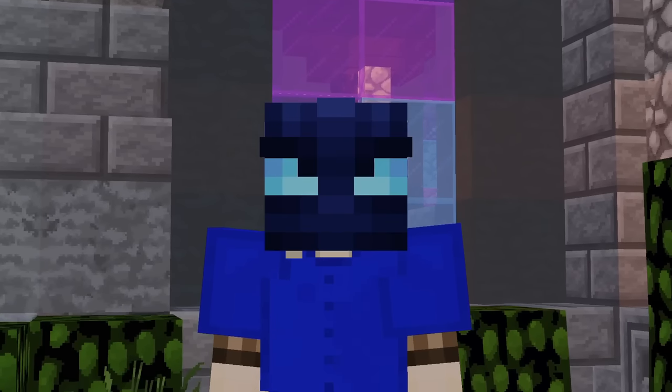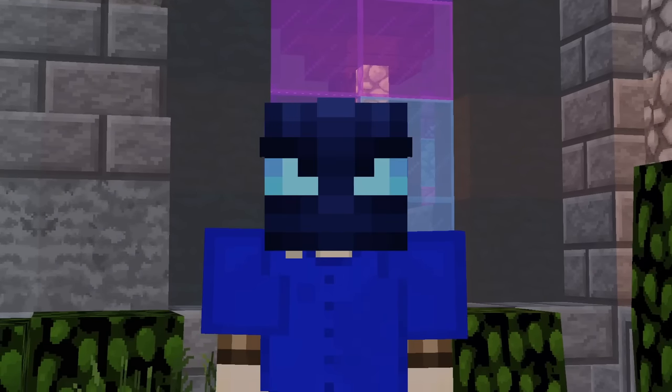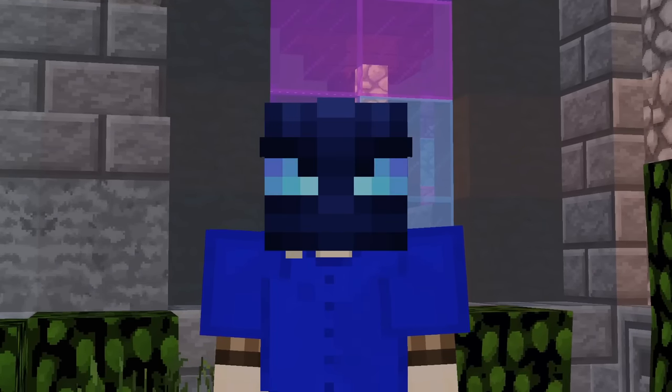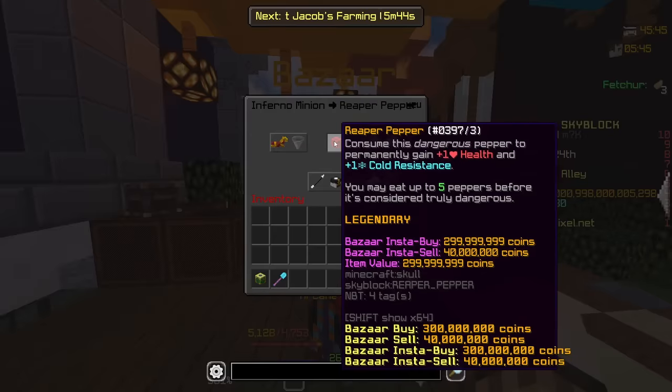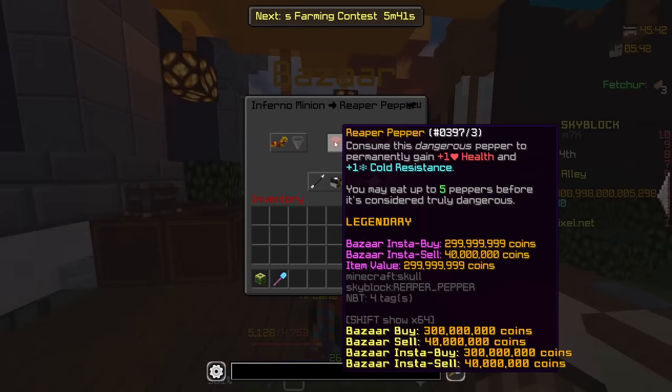There are a lot of other bug fixes and changes that haven't entirely come to light yet. There have also been changes to the Reaper Pepper — when you consume it, you don't just gain plus 1 health, you also gain plus 1 Cold Resistance, meaning you could potentially have up to 5 Cold Resistance from five Reaper Peppers. That's pretty cool and it definitely plays into the new mining update.